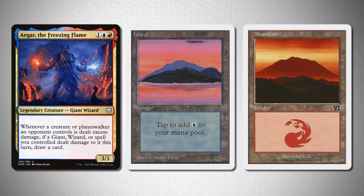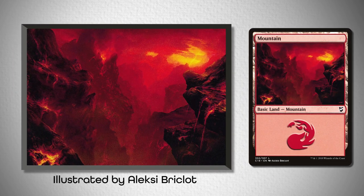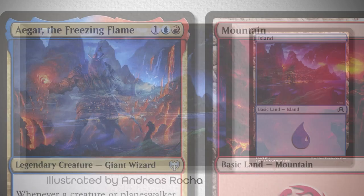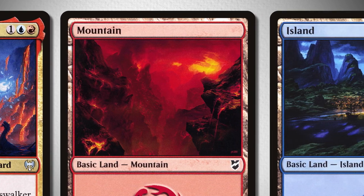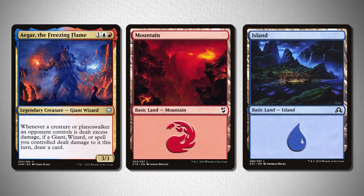But for a more modern set of cards, I wanted to focus on the deep blue that Agar has in his background. So take a look at this mountain from Commander 2018, illustrated by Alexey Bricklutt, and this island from Shadows Over Innistrad, illustrated by Andreas Rocha. The dark blue hue of the island and the intense flows of lava from the mountain are both seen in Agar's art style and are very strongly contrasting, which in this case is a plus.